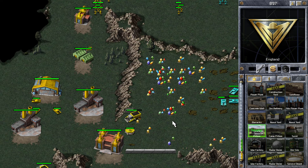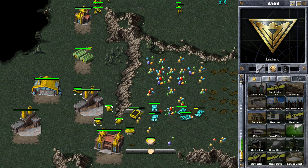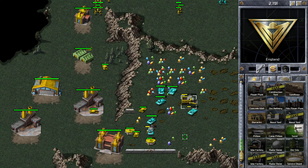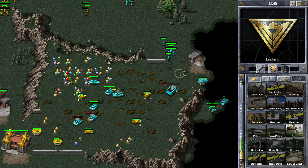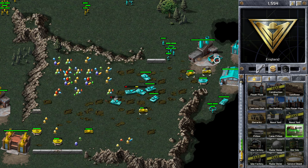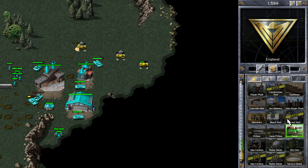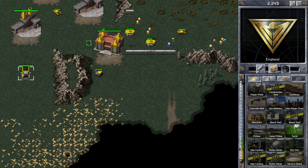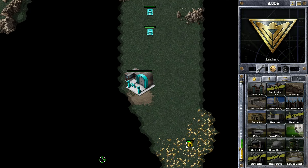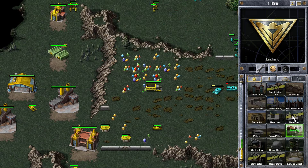That was so, so close — but he's managed to save that ore truck. He's got quite a number of medium tanks and he's going for my ore truck now. I probably should have sent that ore truck to the ore patch with my other one. But I've managed to get his ore truck down — that's a big win, because I don't see any other ore trucks. What it's going to depend on now is whether he has the resources to build another ore refinery. He's got so many medium tanks though, so this is going to be very, very hard to still win, even though we've taken his ore truck.